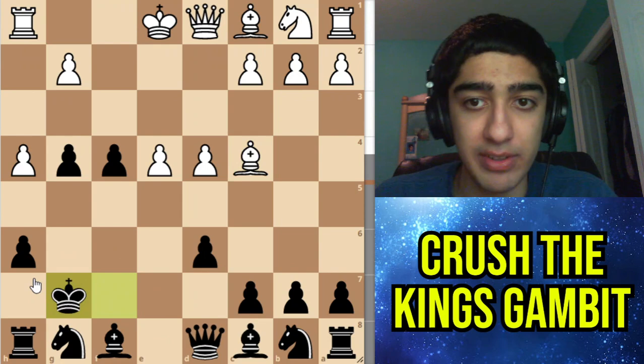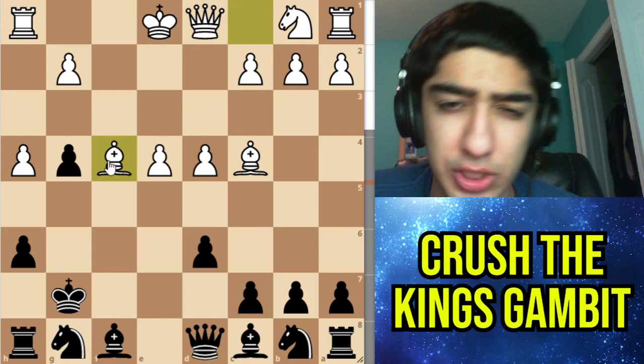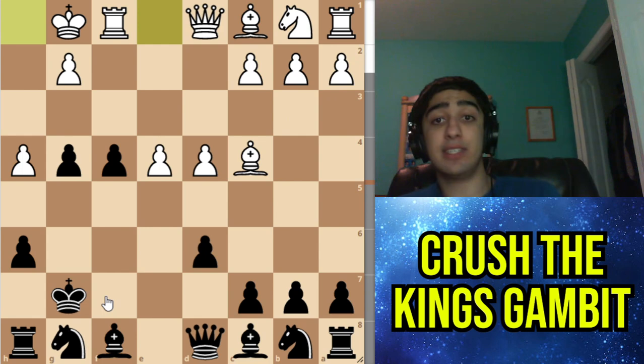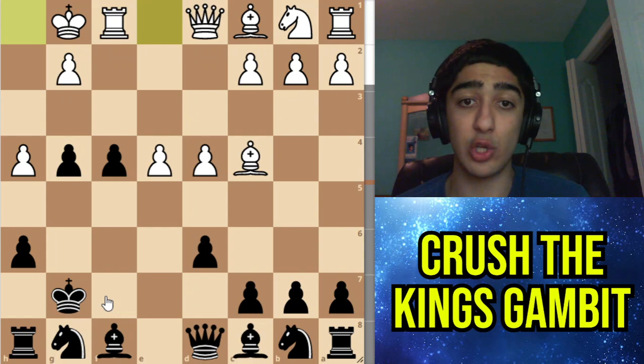After Bishop takes f4, the position is actually not as good as it seems for black — it's only minus one when up a piece, which should be minus three. So white definitely does have some compensation after castles, the queen coming in, and pieces being dangerously placed. But black should win most games — I don't think it's that difficult to prove. Instead, my opponent castled. Take a few seconds to see if you can find the best move — I found it, it's not particularly difficult, but it's a good exercise if you haven't seen this sort of position.